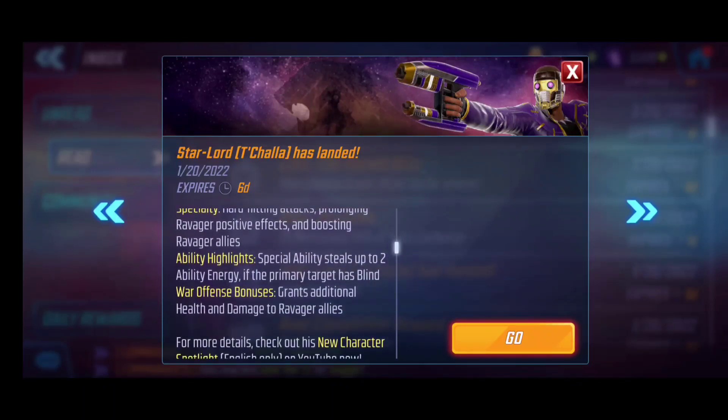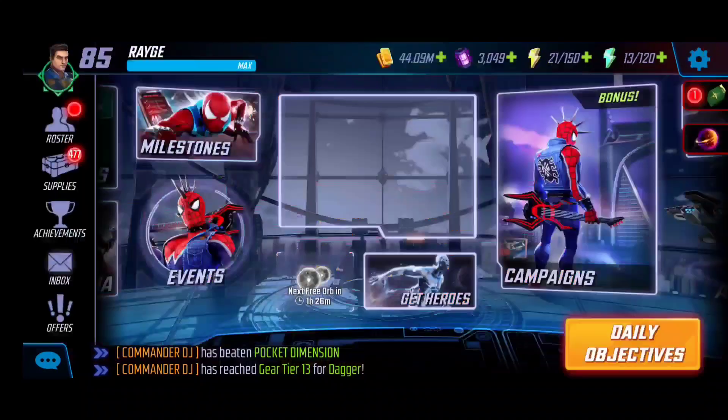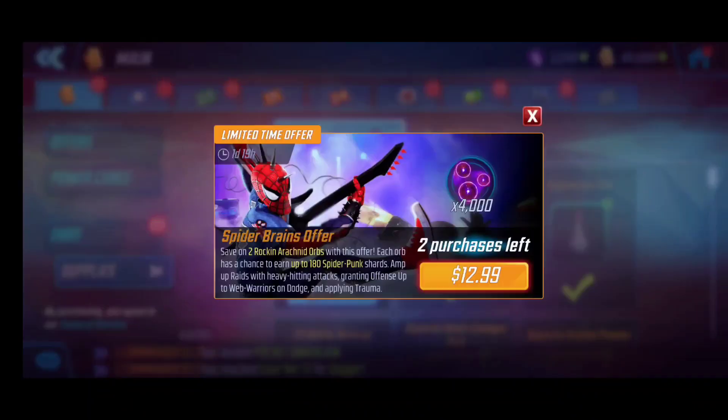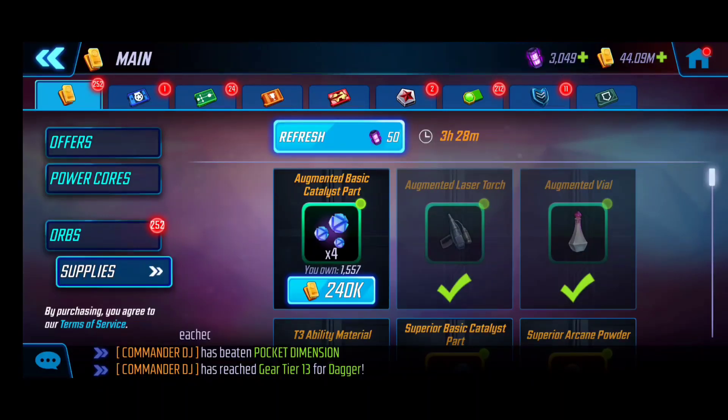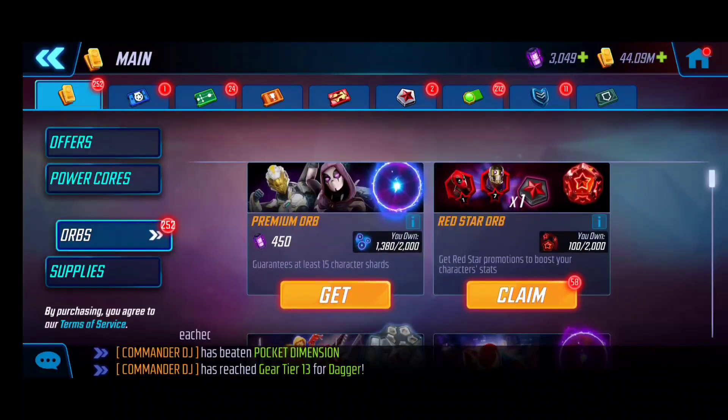This is going to be a new war team that's definitely going to shake things up. One of the key things he has is a notable unique opportunity to steal ability energy, especially if the primary target has Blind — something to be mindful of for a war offense team. Today's video we're going to open some orbs to see if we can capture a two or three red star, and we'll take a look at his kit and any T4 recommendations at a high level.